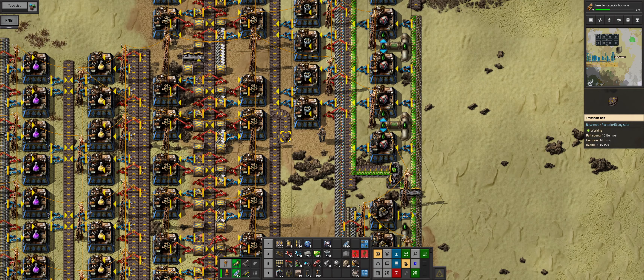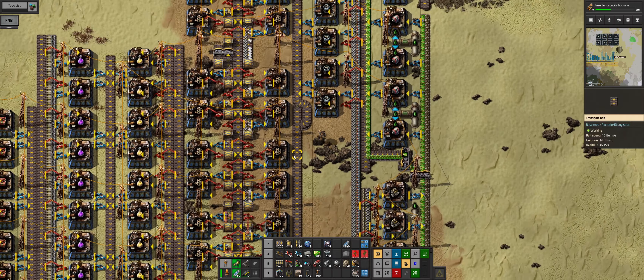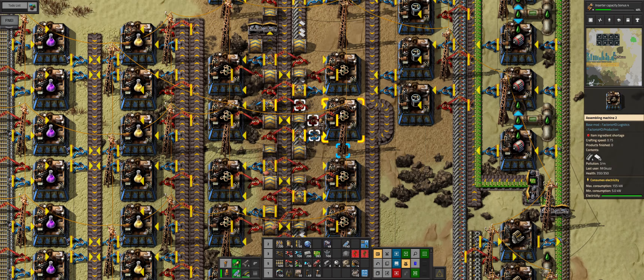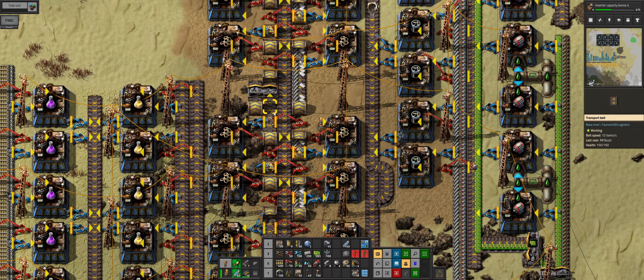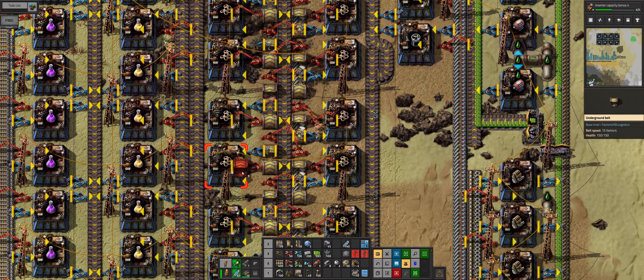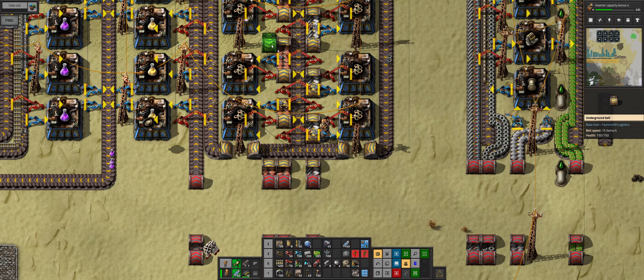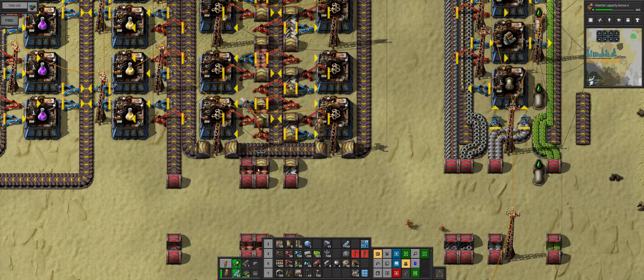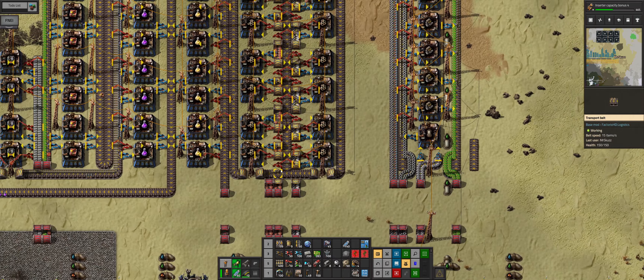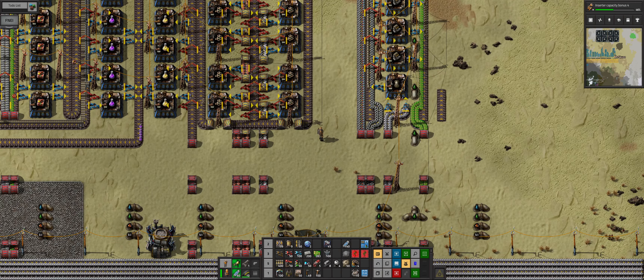We are producing engines - these are taking the engines and now producing the frames, and these ones are being created. We are completely running out of copper as we get closer to the top, so we do need to bring in this second line. We can't actually bring it in until we have blue underground belts.